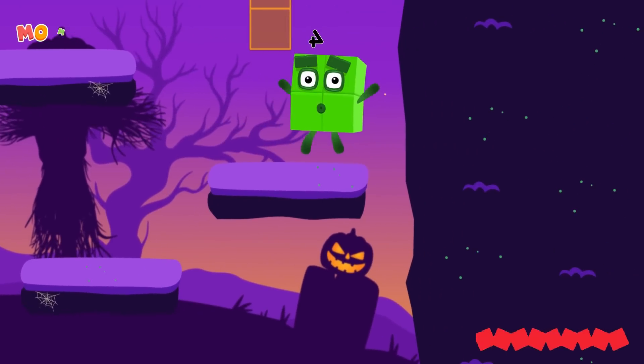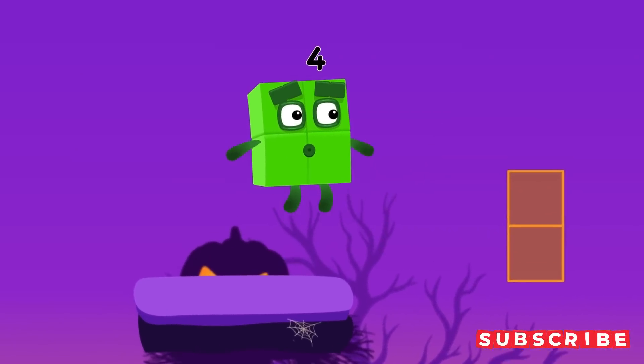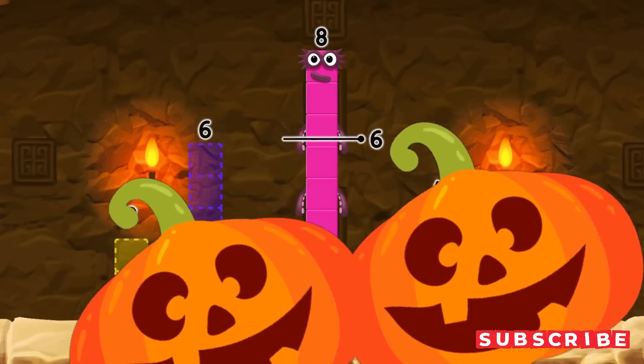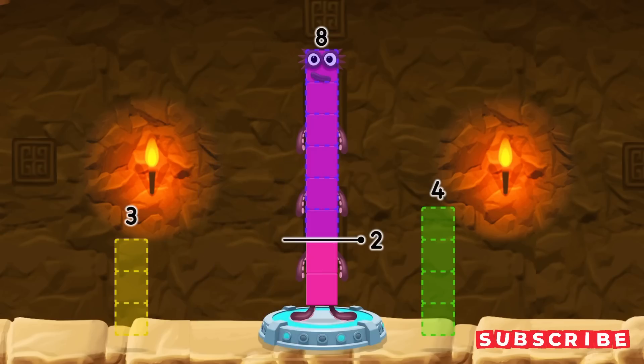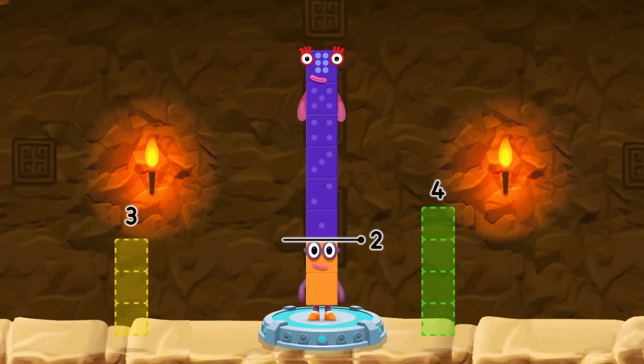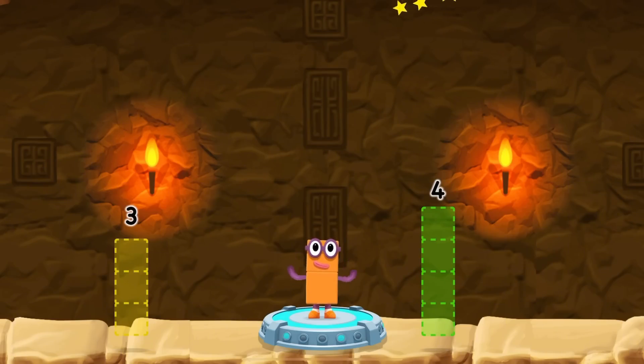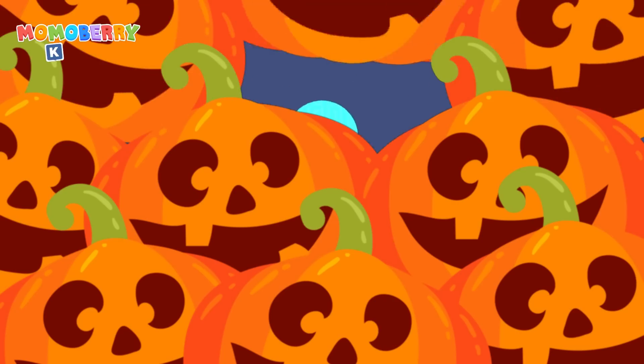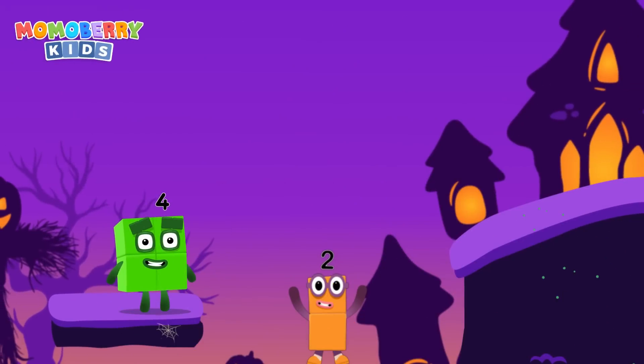I am four. Take eight number blocks away from eight to leave two. That's right — eight minus six equals two. Good job!